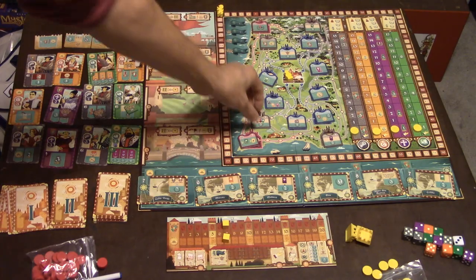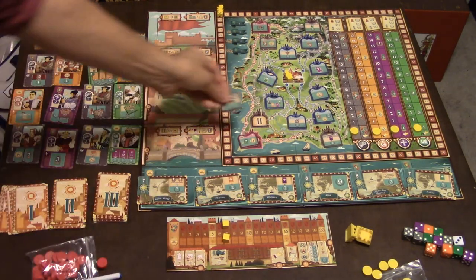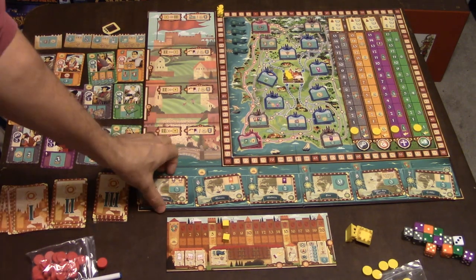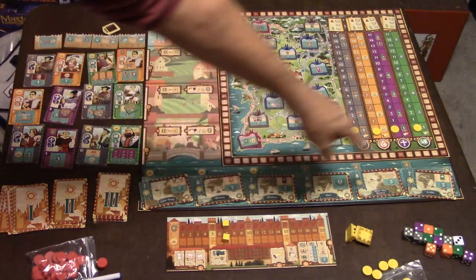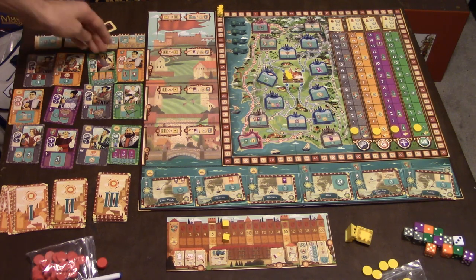There'll be icons on each token that the rulebook will tell you what each one means. After playing a few rounds, you will get used to it. You're also going to shuffle a bunch of mission cards and place them out randomly across the board. You'll also place out your castle tokens with a little piece.